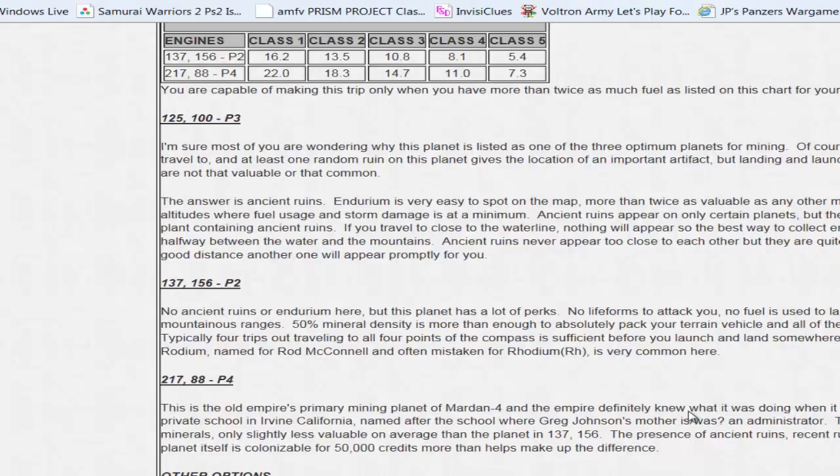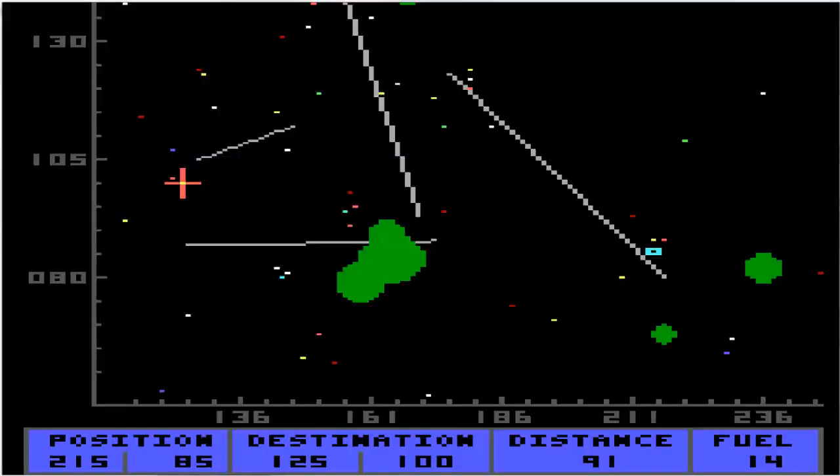So we might as well recommend Mardin IV for colonization and get back. It's 217.88, we're going to go there, recommend that for colonization, and that way you'll have seen the planet. Off-screen I may go do some more mining there after a video or two. I'm going to record a video or two tonight, and then I might go do that the next time before I record.